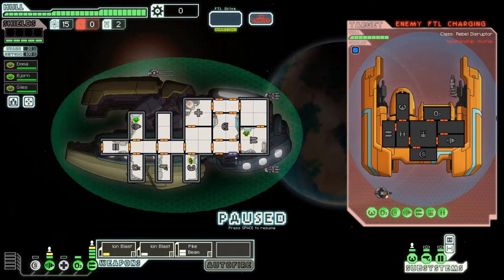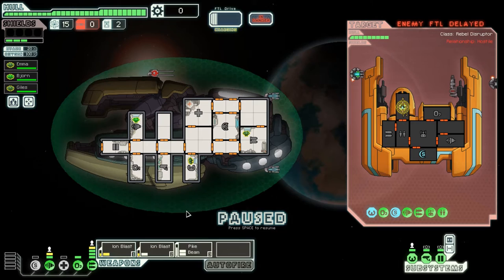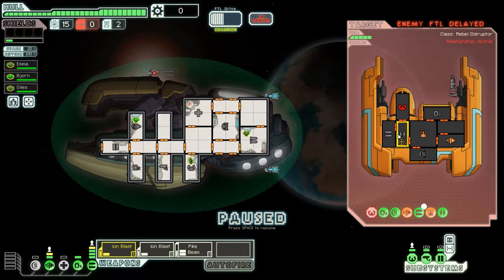I've thought about it and I think I understand what I need to do in order to have a successful run. I need to focus more on getting alternate weapons set up, because on the last run I had these ion blasts and that was all I had in like sector 4 to get around enemy shields, and it did not work out that well. I need something else to get through enemy shields and do damage, take their weapons offline. Two ion blasts isn't going to cut it in the late game — for now it's probably fine, but later on we're going to need something else.